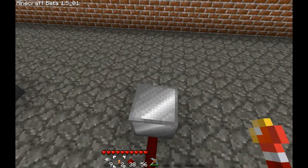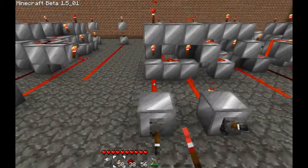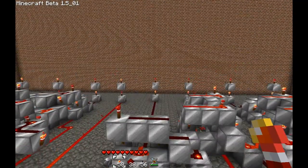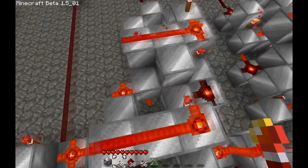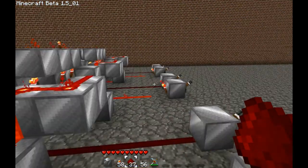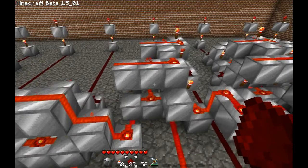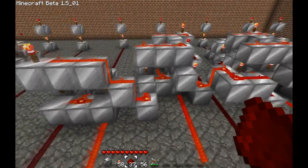Now let me finish this up and we'll see if it works. Here it is, all put together. If this works properly, this should say one — one and one makes... Uh-oh. What did I do wrong? It seems that somewhere in building this, I accidentally knocked out this one little piece of redstone here, and that screwed the whole thing up. That kind of shows the importance of doing everything just right — one little piece just broke the whole thing.